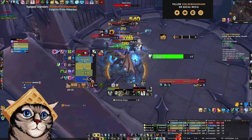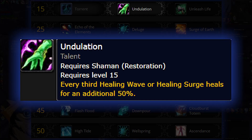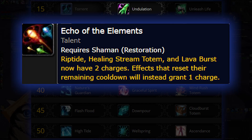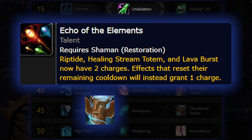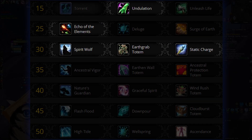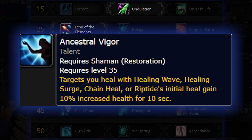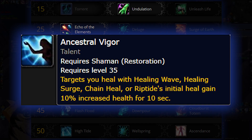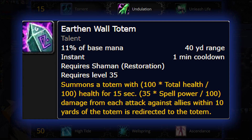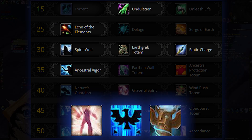For talents: in the first row I'm taking Undulation for the added single target healing, since you'll be pressing Healing Surge a lot in a dungeon. Echo of Elements is mandatory in the second row for more Cloud Bursts and Lava Bursts. In the third row, you can take whatever suits you based on the dungeon, your team, and the affixes — I wouldn't worry about it too much. In the fourth row, I'm taking Ancestral Vigor to give some extra HP to teammates that are in danger. Some people like Earthen Wall; however, I feel like Shaman already has really great stacked group healing, so you don't really need more of that.